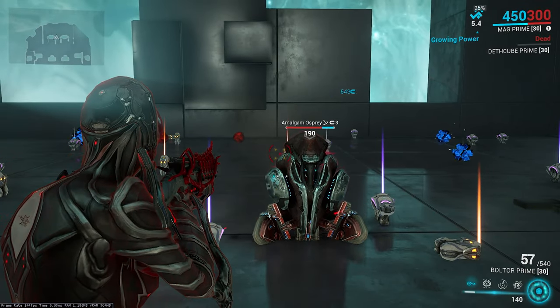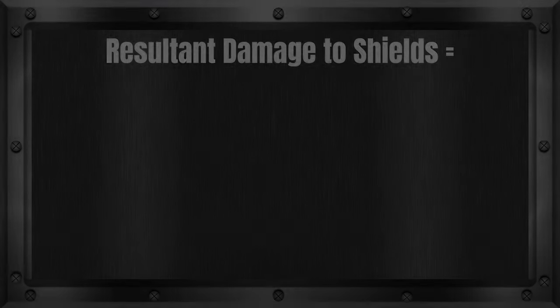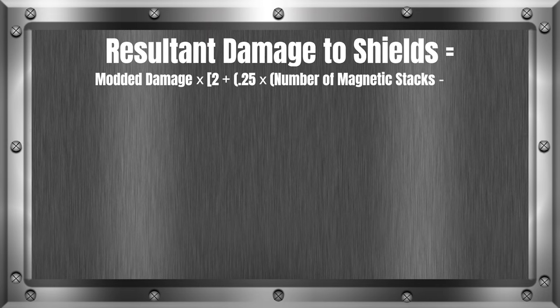Next, we have the magnetic damage calculation. Magnetic makes a bonus shield damage status effect on an enemy. The formula is: Resultant damage to shields equals modded damage times (2 plus 0.25 times (number of magnetic stacks minus 1)). Note that modded damage here is different from modded base damage worked with earlier — you'll need to do a separate formula accounting for damage type modifiers. The shortest way to find out is to shoot the enemy without crits or headshots and use that number. I will use 234 modded damage in this example.